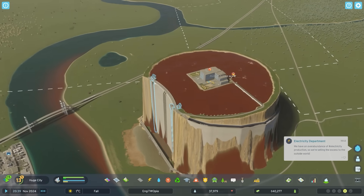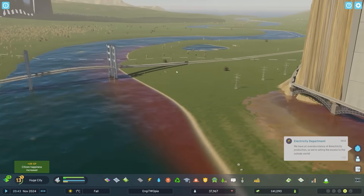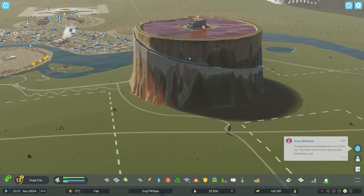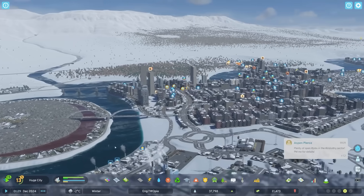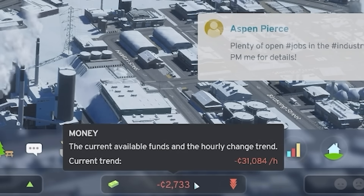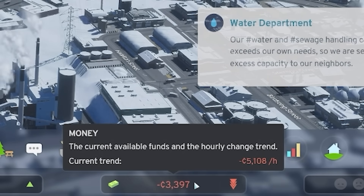Now that's something else I need to try and fix - we are severely leaking poo into the river, so I definitely need some sort of overflow from this. Right, winter has now hit and unfortunately Engiotopia is looking cold and bleak. We're into the negative money - I'm losing 30 grand an hour.